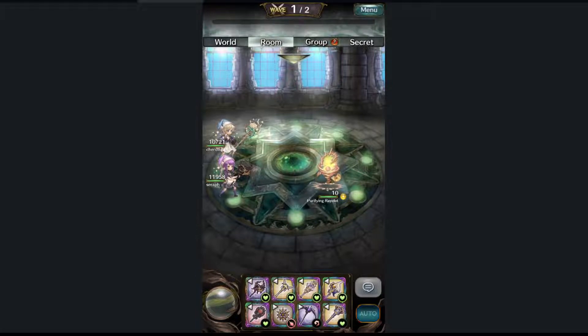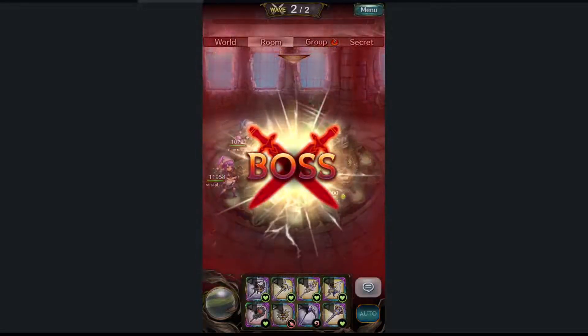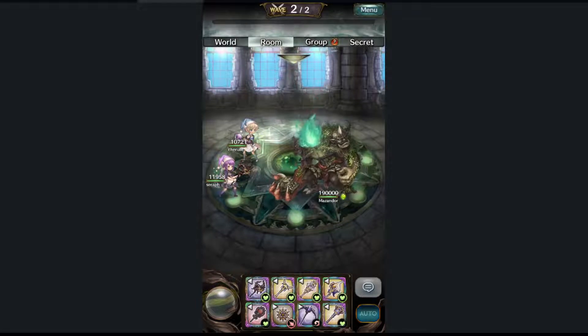Hello and welcome. This video will act as a demonstration on how to identify or recognize boss skill animations. This includes whether they're using physical or magical based attacks, if they are debuffing or buffing, and also if they are healing. The boss for this demonstration will be Mazandor, as it actually does each of these moves.